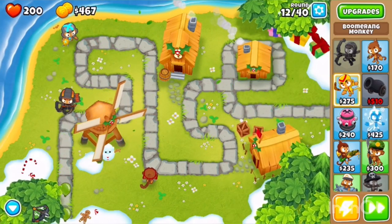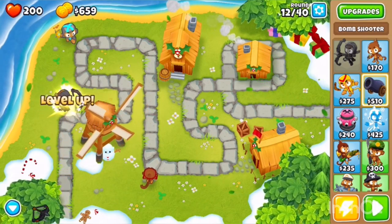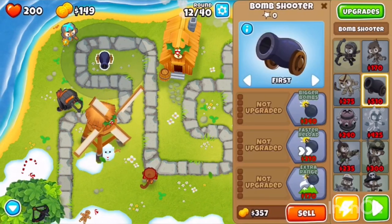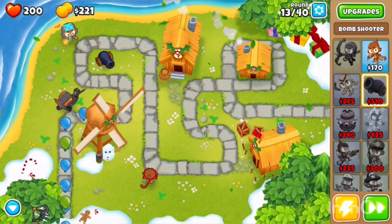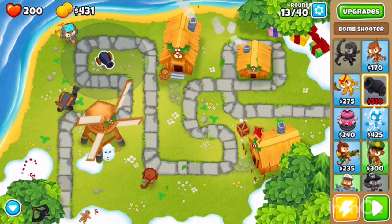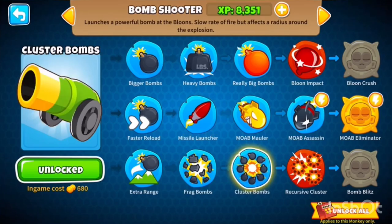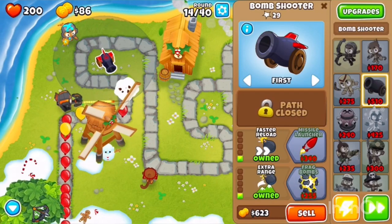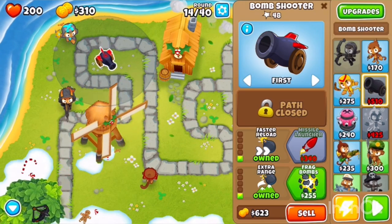Now we're going to save up to buy the bomb tower, so that I can take care of those pesky little turds that want to get past — those little turds that like to explode with regular darts, aka metal balloons. I don't call them lead balloons; the game calls them lead balloons, but I call them metal balloons. Which types of bombs do we want? We want a missile and clusters, so we're going to go for the bottom two — two bombs, five frag bombs. We're going round 15.